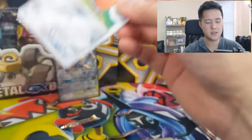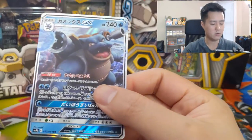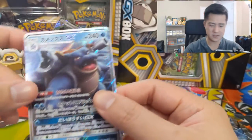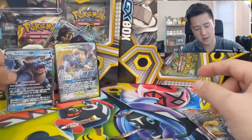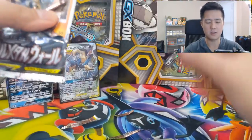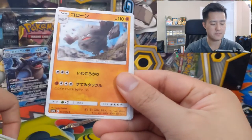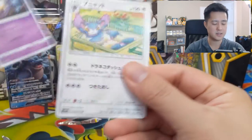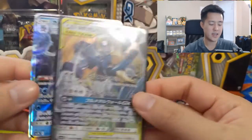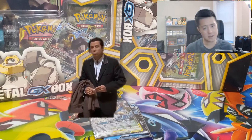Two packs left, everyone. We haven't pulled a secret rare yet, so I think we should have one more card. This looks like a regular hollow — oh, it is another GX. We did pull this Blastoise last time in the Full Art variety. Hope that Full Art doesn't count as our secret rare. Last pack — I'm hoping this has some kind of Hyper Rare or Secret Rare variant, and that the Full Art didn't count as that. For our last pack, we have Butterfree, Graveler, Meltan, Ekans, and then a Boring Cat.